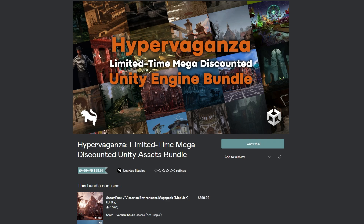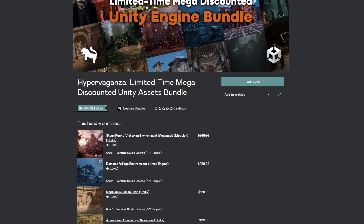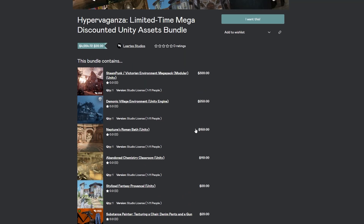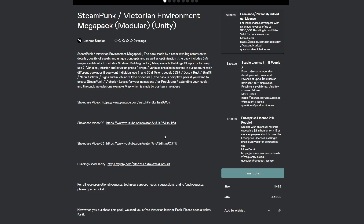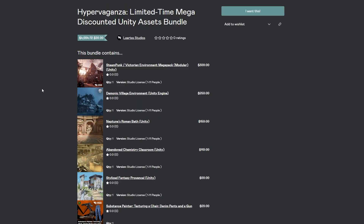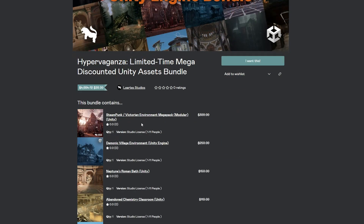You can navigate to this page, which is the Hyperganza Unity Bundle. You can see all the assets included down the page, the original prices, and click on any item for more information — technical details and screenshots. You can also search for all of these on the Unity Asset Store. I'll put all the links down below so I've done all the legwork for you.